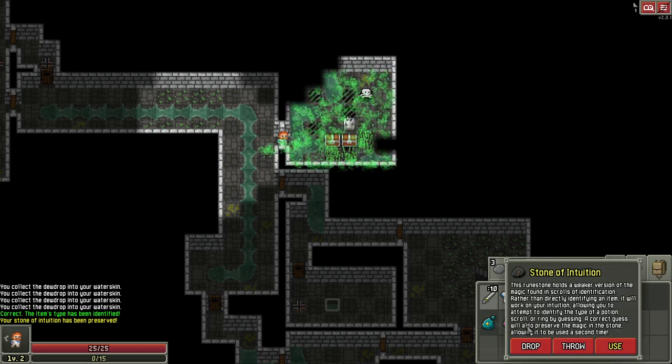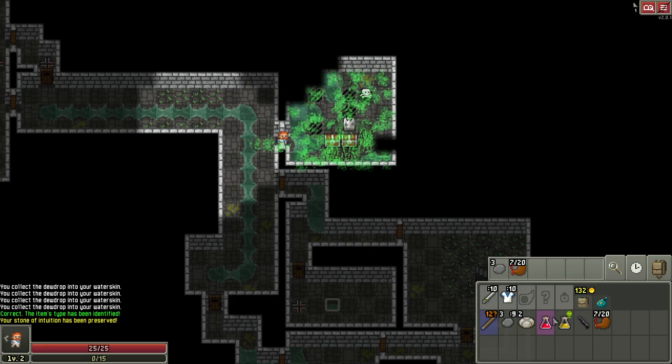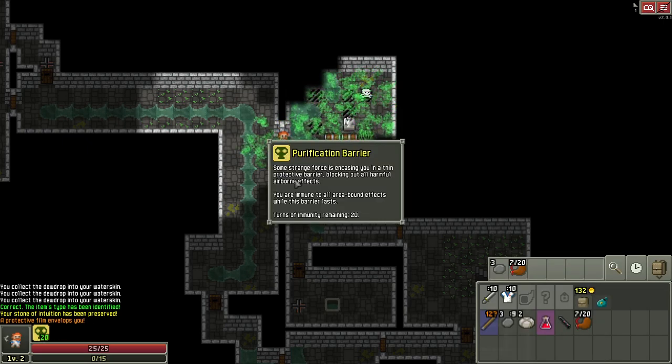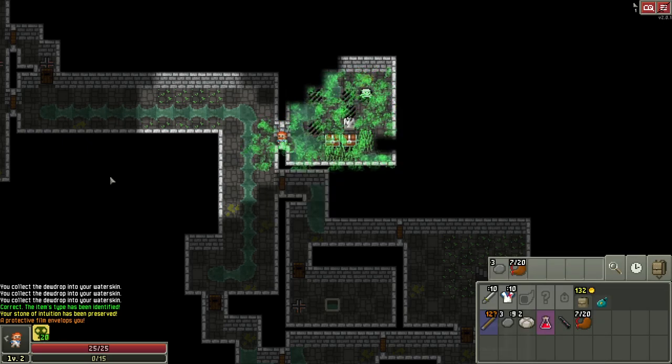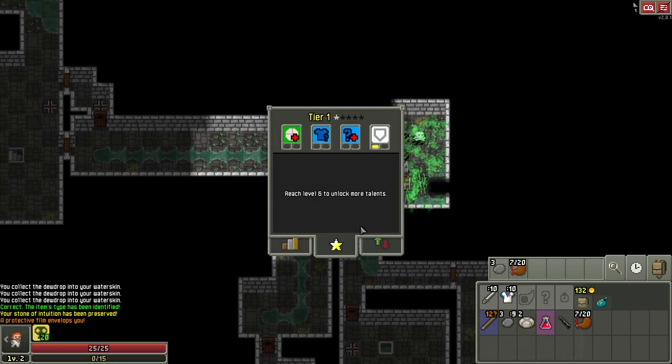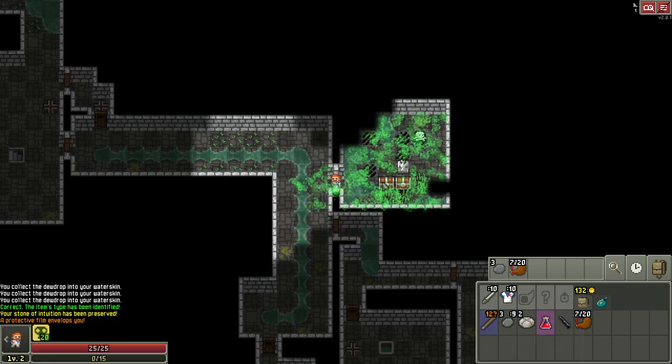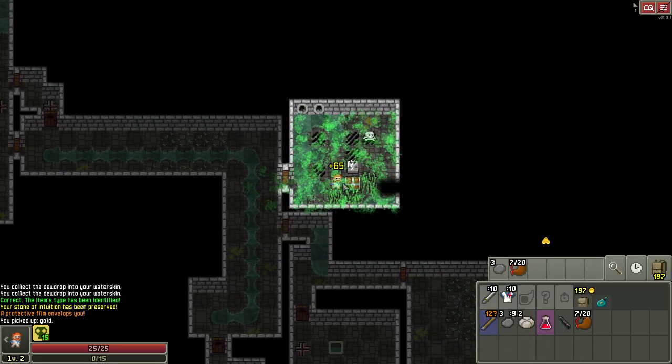We got lucky! Since we were right, we can actually use the stone a second time. If you're right you can use it twice; if you're wrong, only once. The cool thing about being wrong is you'd know the other one was purity. Let's go ahead and drink it — we immediately get the purification barrier buff. Now we can walk through and collect this juicy gold.